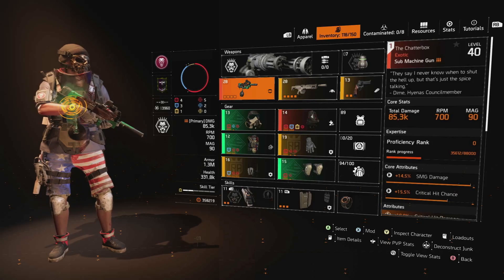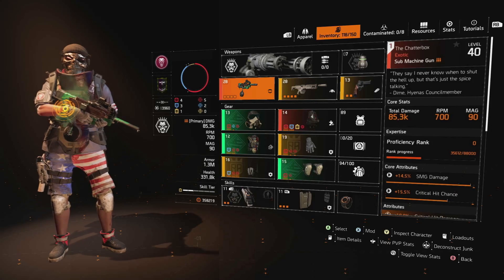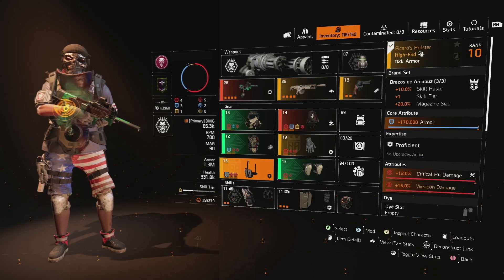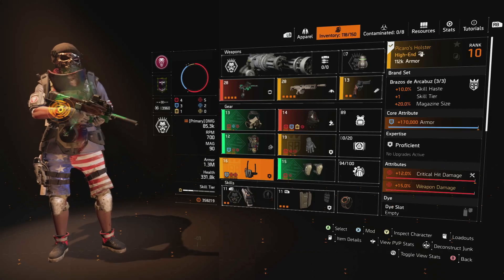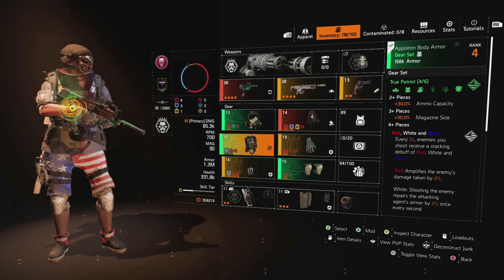Hey folks, welcome back for yet another build video. This time around we are chasing that mag size again, but with a little bit of a twist. For those of you here for a short time and not a long time, this build centers around True Patriot and Brazos the Octopus. Both of those - the third brand bonus for Brazos and the three-piece bonus for True Patriot - are the primary ways you can increase your magazine size for your weapons in this game.